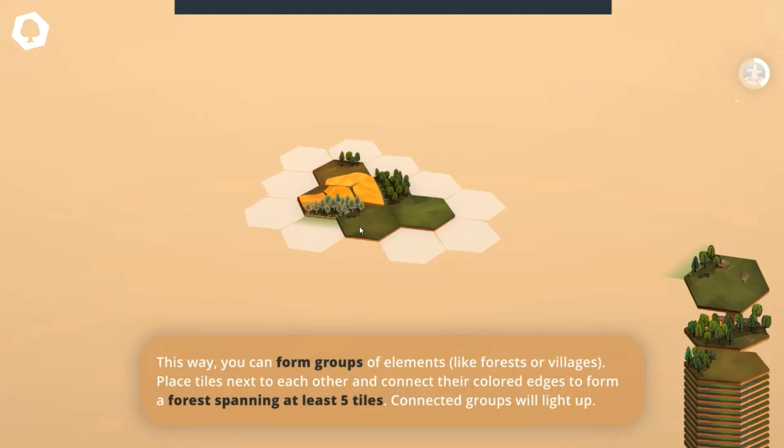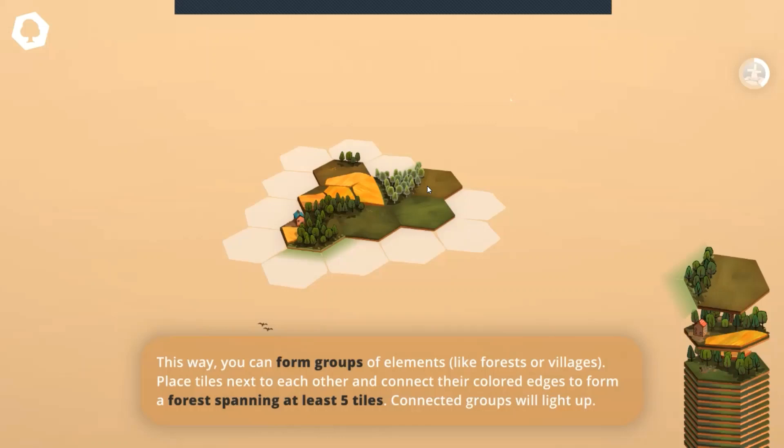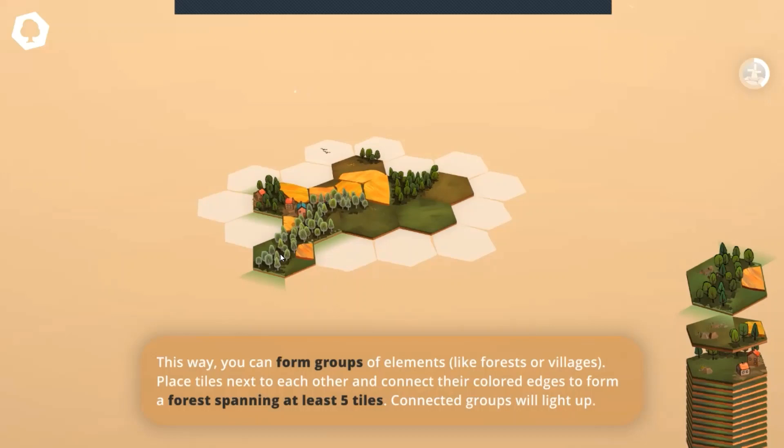So here we're trying to make a little forest. There's a little town in the middle of this - maybe some town there. Continue on with this forest over here. Yeah, very Bob Rossy. Here we're going to create a little village maybe. Let's create a forest of more than five tiles.